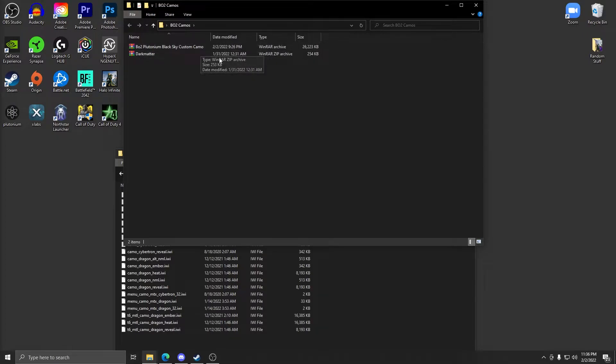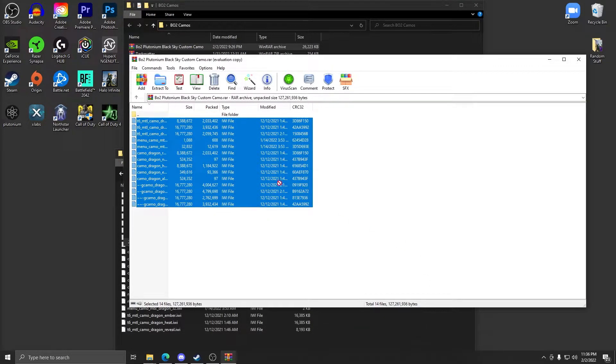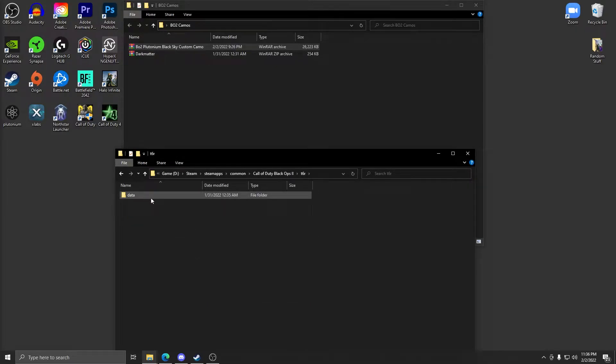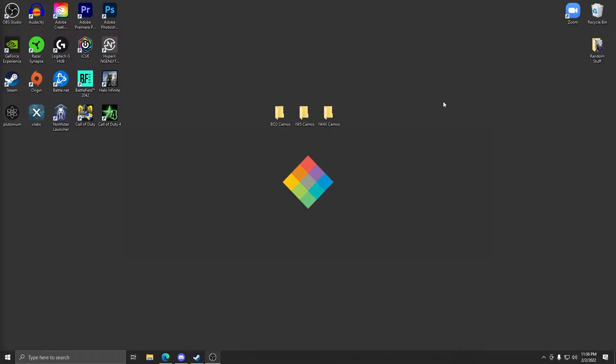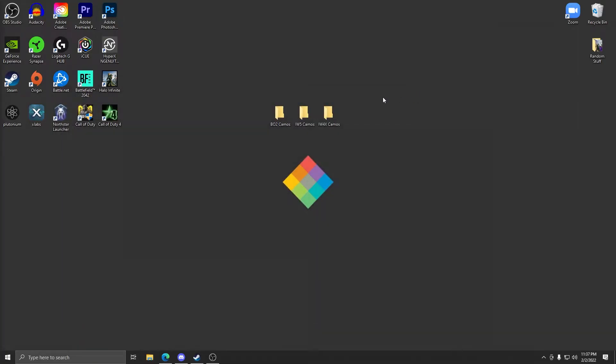Open wherever you downloaded the Black Ops 2 camos — for example, Dark Matter. Just drag all the files and drop them into the images folder. If you want a second camo like Black Sky, do the same thing. To recap: in your Black Ops 2 folder, create T6R > data > images, then put all the camo files in there. Close the folder, launch the game, and you'll have the camos. These replace in-game DLC camos — Dark Matter replaces the Cyborg camo, Black Sky replaces Dragon. This is for Plutonium only; it likely won't work on the vanilla version.